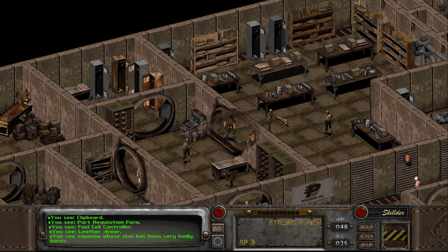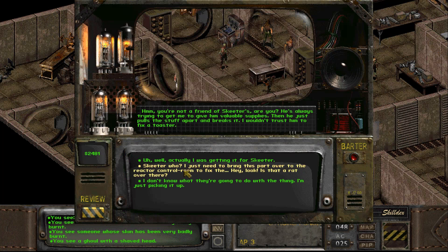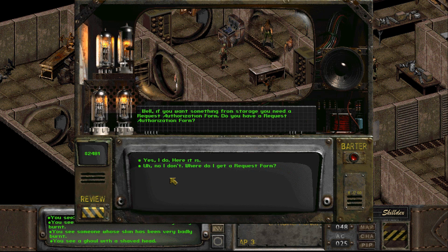That guy looks like someone I should talk to. My name's Jeremy. I'm in charge of the all-powerful supply cabinet — I can track all of our supplies. You're not a friend of Skeeter's, are you? He's always trying to get me to give him stuff, and then he just pulls it apart and breaks it. I wouldn't trust him to fix a toaster. Skeeter who? If you want something from storage, you need an authorization form. Do you have one?